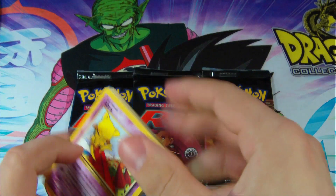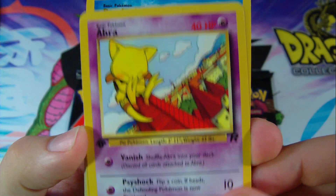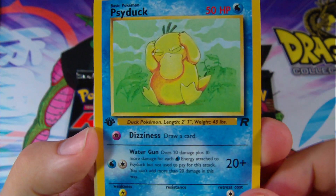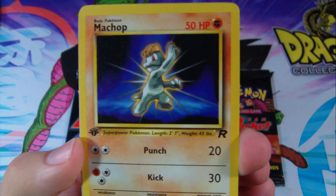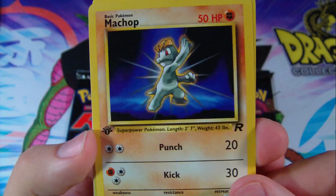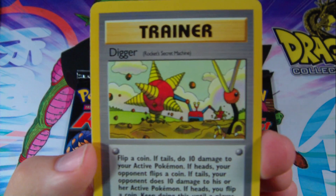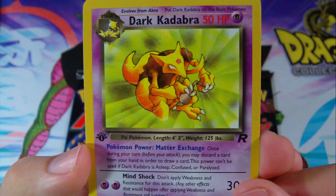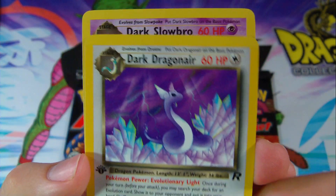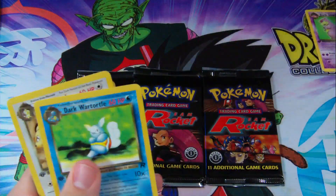For the first edition Team Rocket booster packs, we have an Abra chilling on a roof because it can, and a Psyduck. Ekans. Cool. Another Mankey. A Machop — I usually like this Machop a lot, it's pretty cool and strong. Another Dark Raticate. A Slowpoke. A Digger, another Secret Rocket machine. A Dark Kadabra. And a Dark Dragonair. Sweet. And a Dark Slowbro.